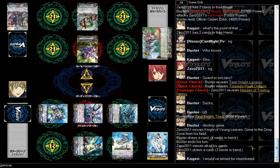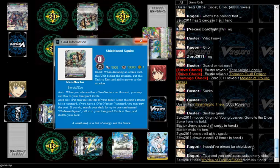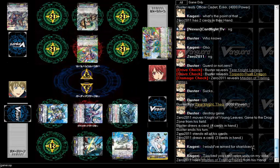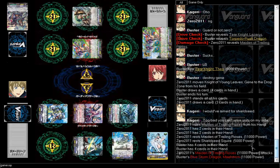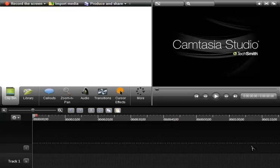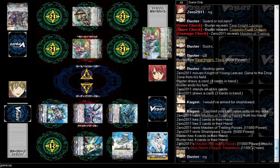It's not my turn — it's my partner's turn. Don't even know if he has a Grade 3, I really hope he does. He rides into Mane of Trailing Roses, which is awesome. Oh, if he has another one that'd be even better. Boost, boost, attack. They're at — the damage is 5-5 right now, it's equal.